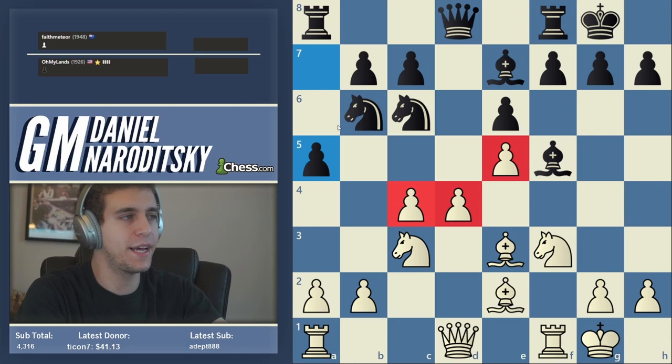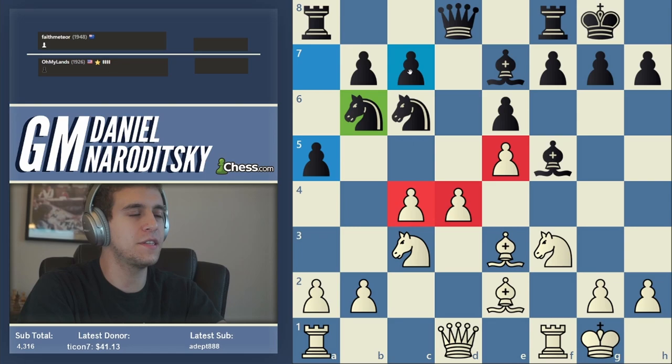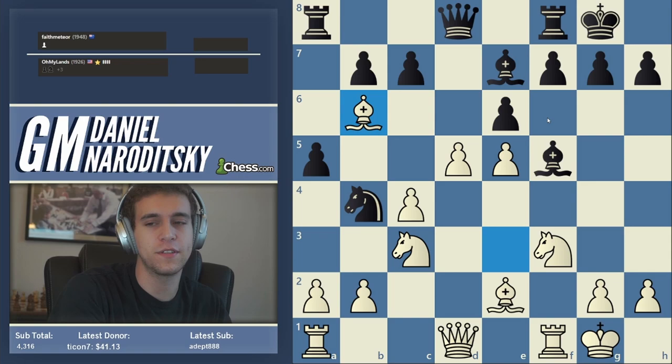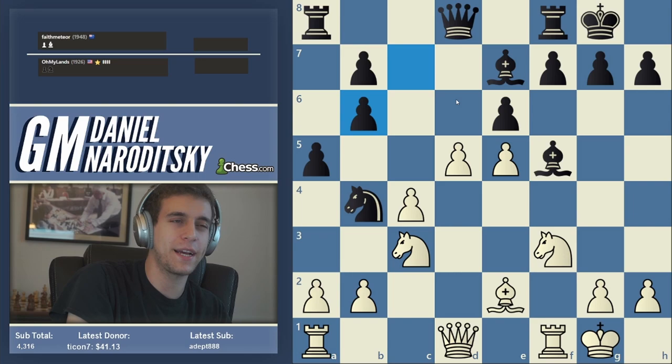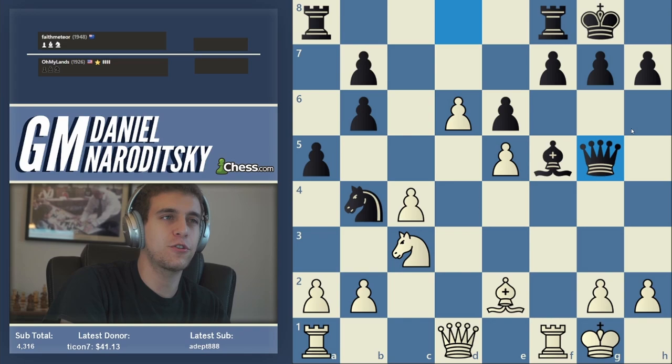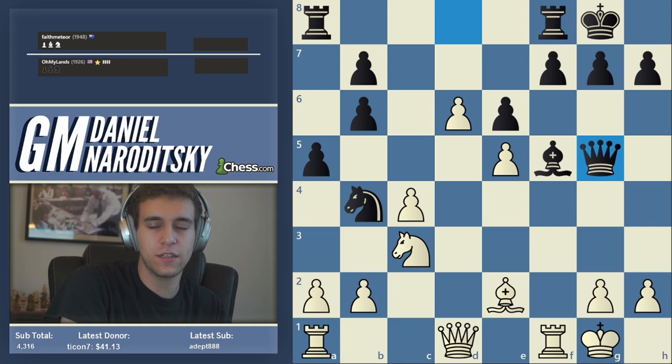F6 is the move, but a5 is too slow — it doesn't address white's monster center. Moreover, the moment that move is played I pay attention to the knight on b6, which is now a little more loose. The c7 pawn plays a very important role acting as a foil to the d-pawn, so that's why we played d5. After d5, knight b4, bishop-takes-b6, and c-takes-b6 keeps black in the game. Then d6 and he can put the bishop on g5.